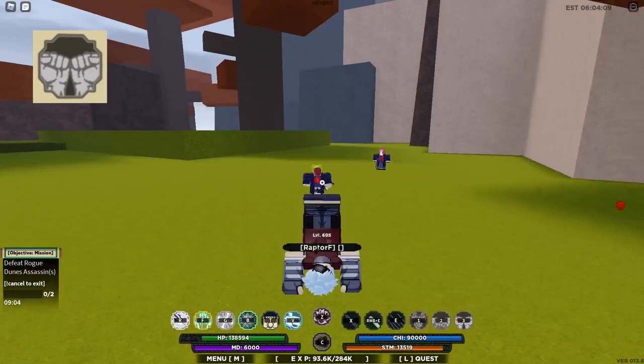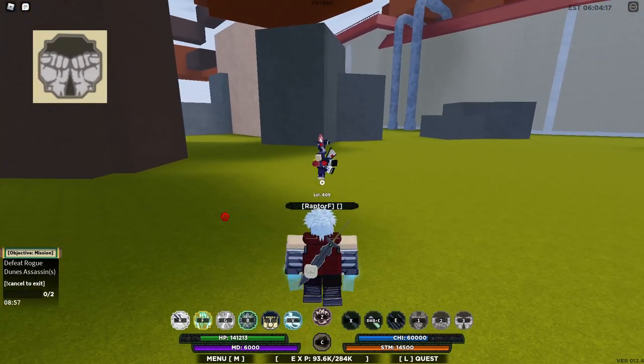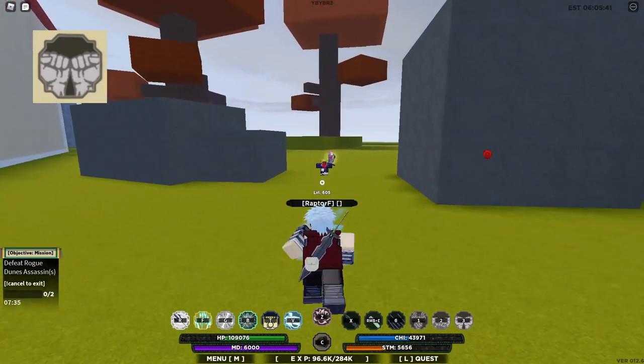Now the final move is Iron Style Iron Fist. As you can see, it summons a bunch of iron spikes that deal damage to your opponent. You do have to be at a range to use this move, because otherwise it won't be effective.